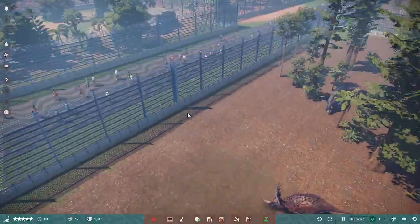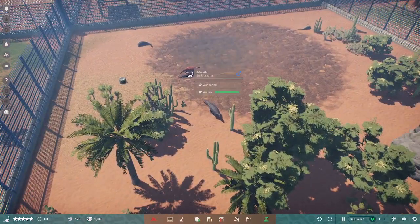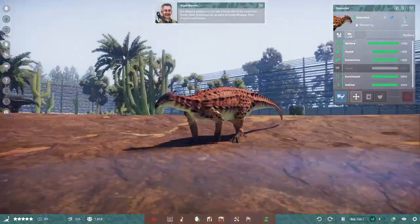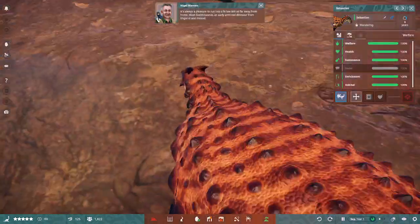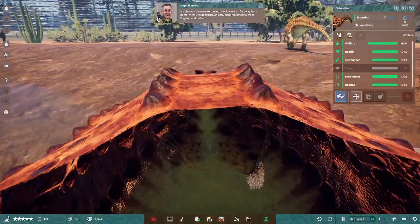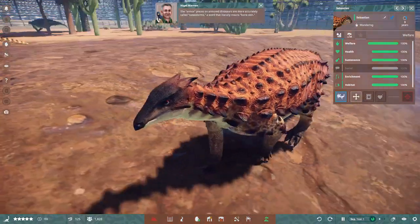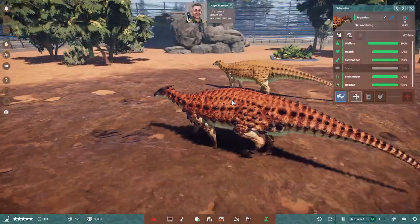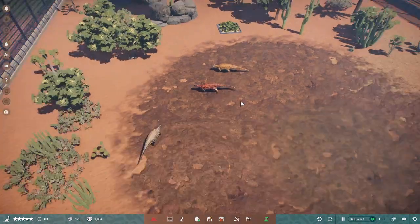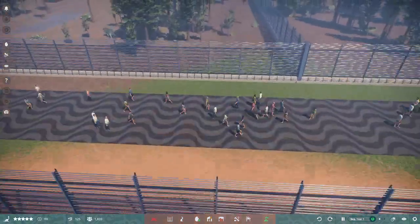Okay, that's still the smilodons. It's always a pleasure to run into a fellow Brit so far away from home. Meet Scelidosaurus, an early armored dinosaur from England and Ireland. The armored pieces on armored dinosaurs are more accurately called osteoderms — a word that literally means 'bone skin.' Coelophysis, Dilophosaurus and Scelidosaurus came in the latest update, version 1.1, just in case people were wondering.